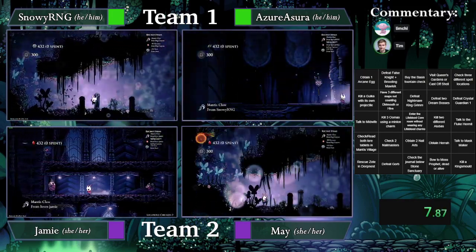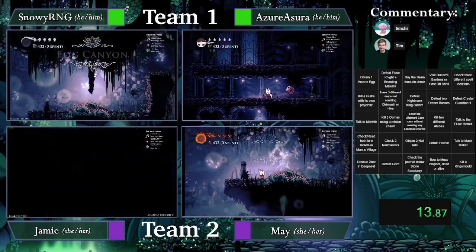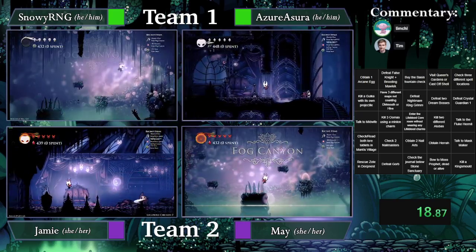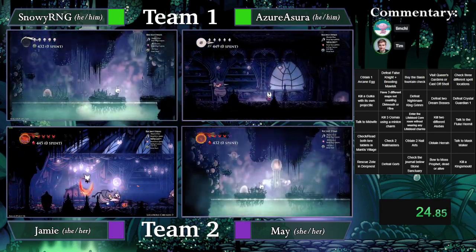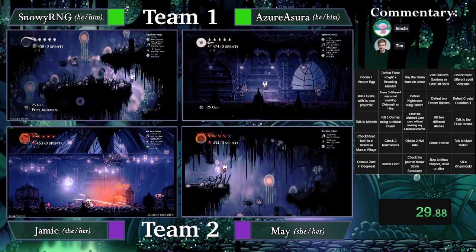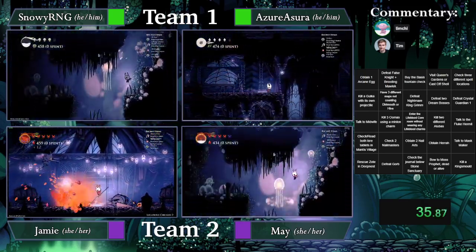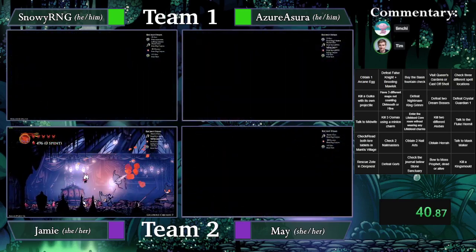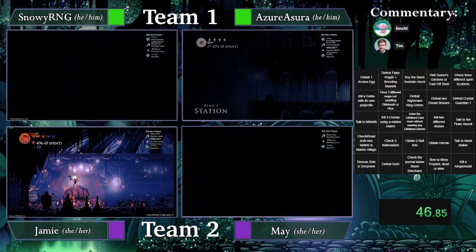We've got Snowy, Snowy, and May. This seat is very open. I'm assuming that everyone is going to go for the first goal being check the general Blowstone Sanctuary because it's right there. Snowy actually opting — both of them opting to go to Queen Station first. They're probably going to go around to Legida and then into Crossroads. Let me open the board as well. Jamie also attempting King's Arena itemless.